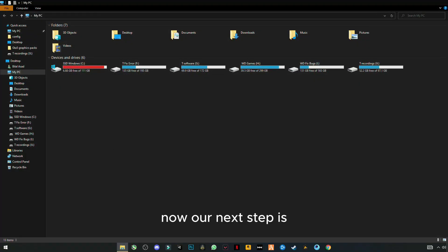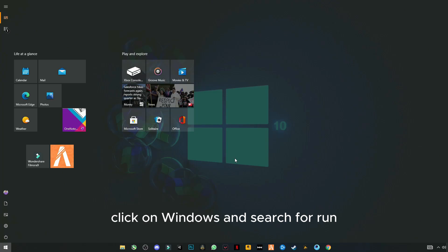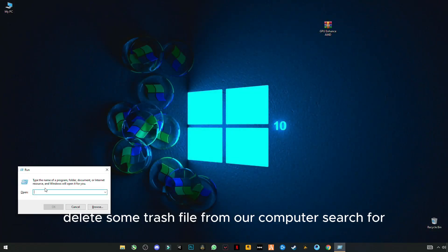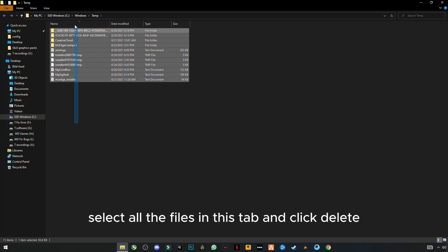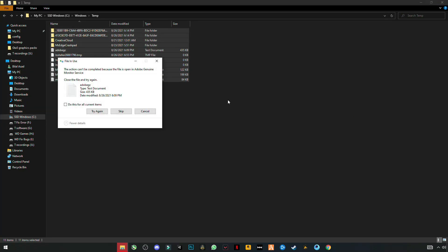Now our next step is to click on Windows and search for Run — we are going to delete some trash files from our computer. Type temp and click OK. Select all the files in this folder and click Delete. Skip any files that cannot be deleted.